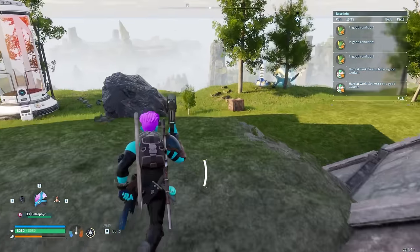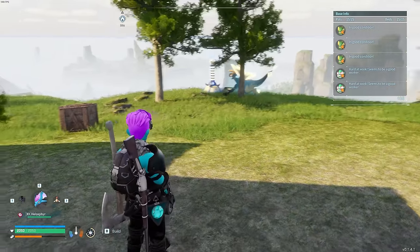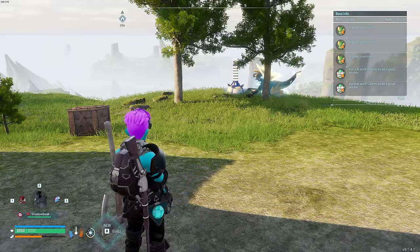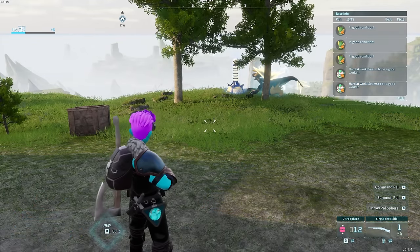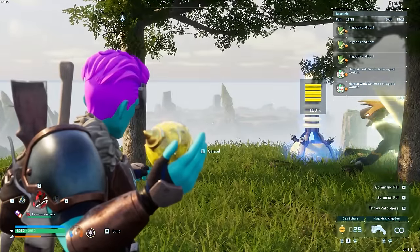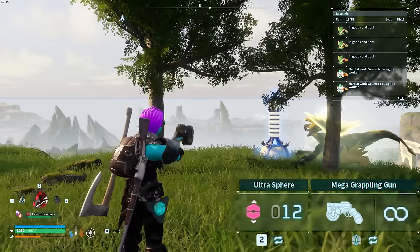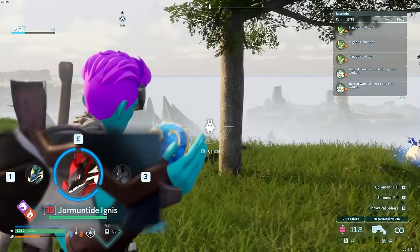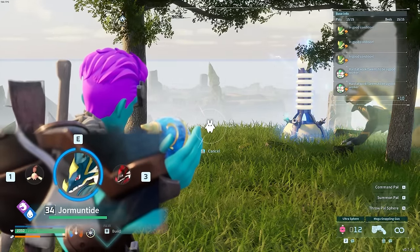For quick-select shortcuts: press 1 or 3 to cycle through your PALs, press 2 to cycle through your PAL spheres, and the mouse wheel cycles through your items. You can also hold Q to hold up a sphere and use the mouse wheel to cycle sphere types, then right-click to cancel. To cycle PALs the same way, hold E like you're going to throw a PAL and use the mouse wheel to change the selection.